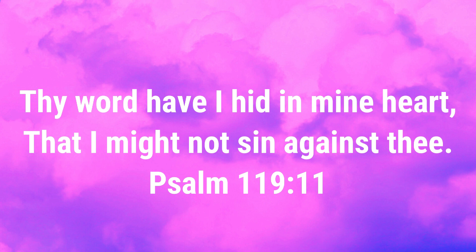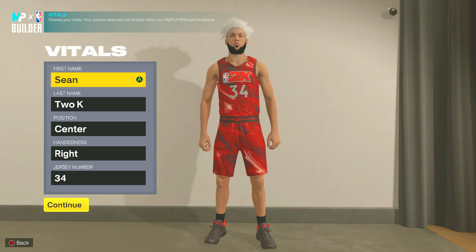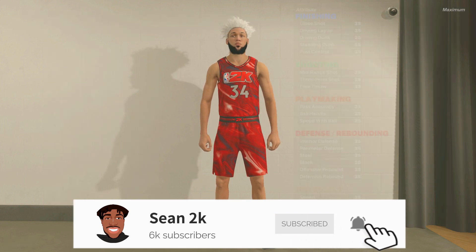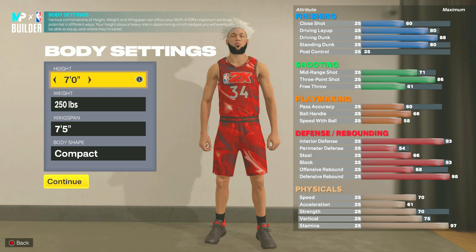It is way easier to avoid sin when we know the word of God. Alright, so we're here in the builder. First, you want to make the position center and press continue. For the height, go 7 foot; weight 250; and wingspan 7'5". The wingspan is at 7'5" so that I could get a high three-pointer — I want to be shooting the best I can.